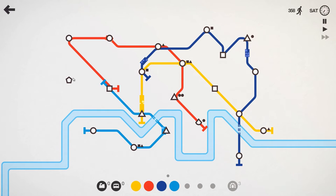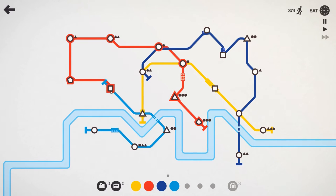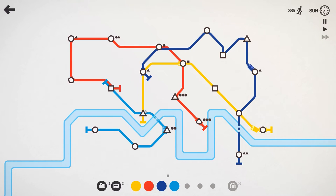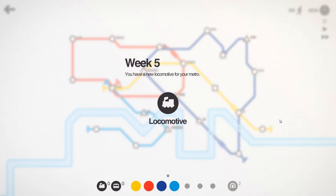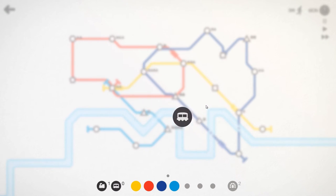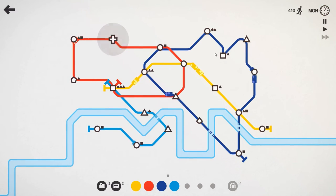The red line is starting to get a little overloaded. I've sort of formed these two lines into loops so that they run in a circuit — hopefully they'll be able to carry some more passengers. We're going to attach a carriage to the red line and another locomotive to the blue line. So we'll end up with locomotives on the red line and two locomotives and a carriage on the blue line. A new station appeared right on the line — that's interesting.